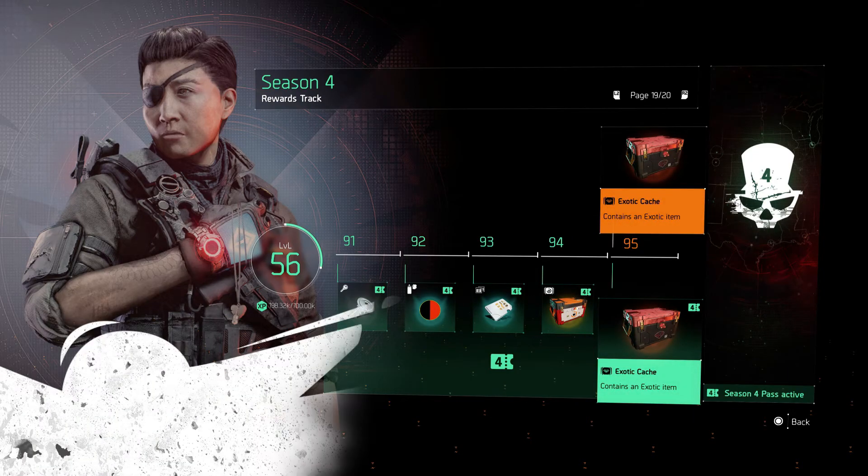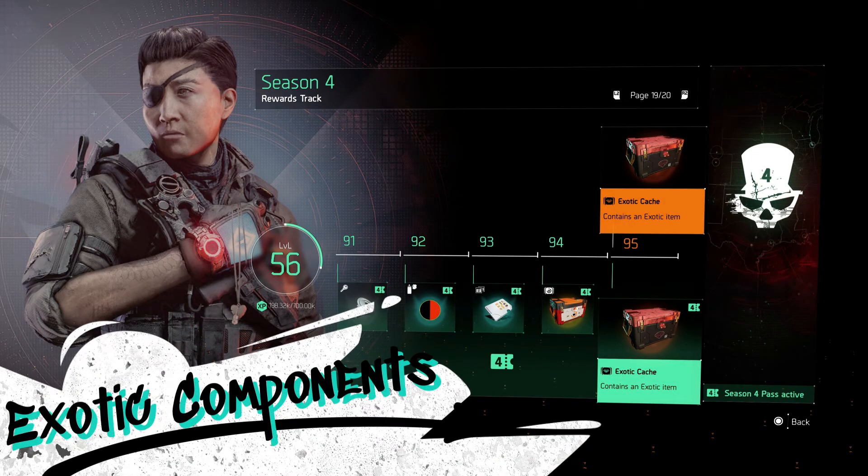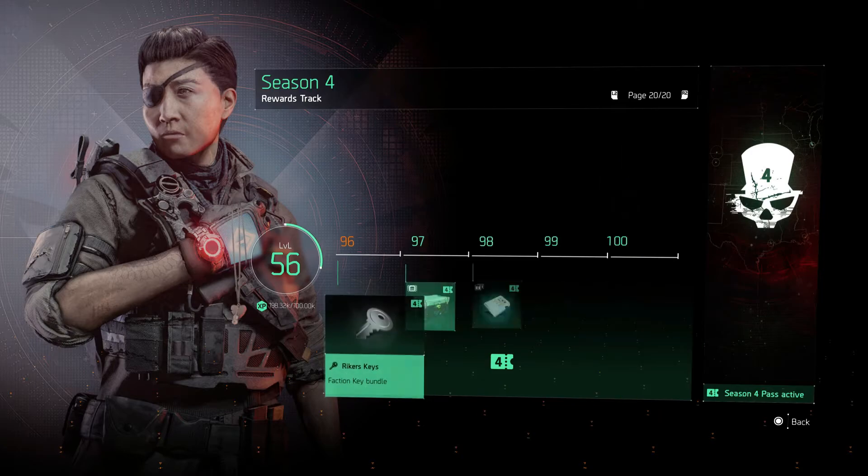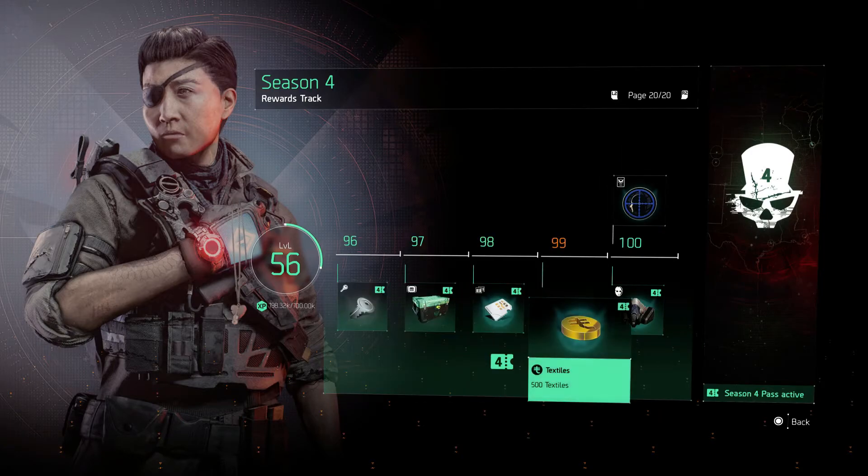At level 95, if you have the paid track, you're going to get two exotic caches — one from the free track and one from the paid track. By the very end, if you have the paid track, you will get the Infiltrator mask at level 100.